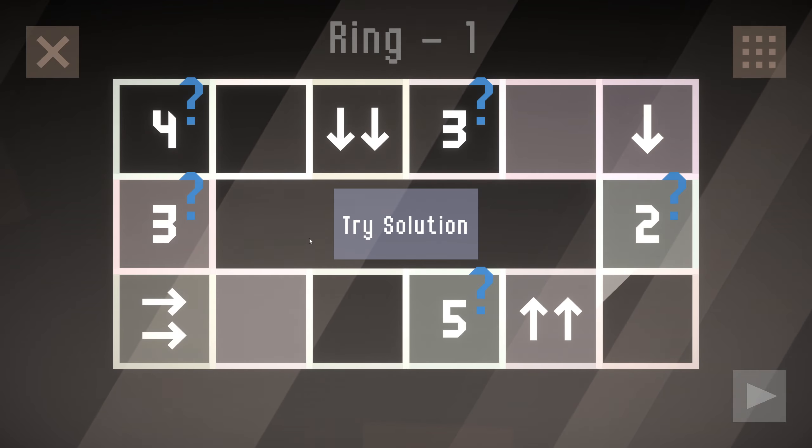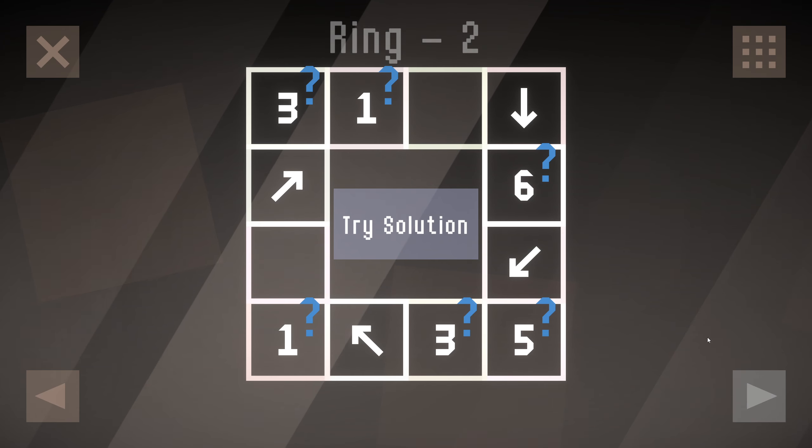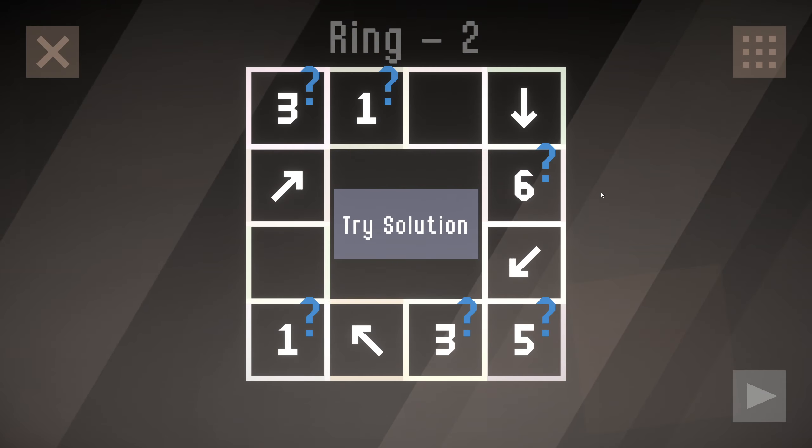This three — hey! So this three goes one, two, hops over. This four goes one, two, three, hops over for the fourth. Good stuff. So that puts us on ring two here.